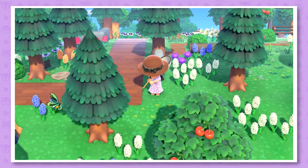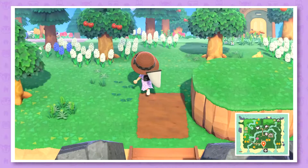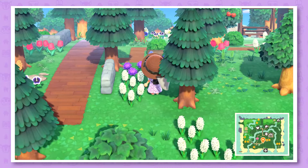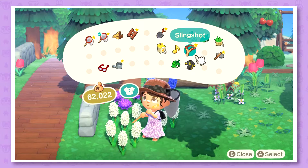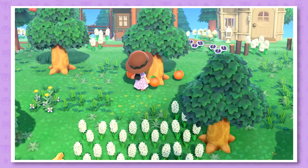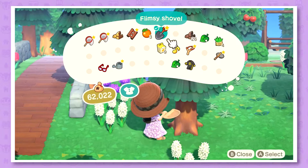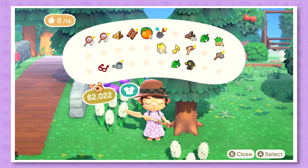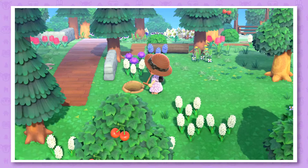I thought I could make the path go this way and then down here to the airport. I'm not quite sure if I like that — I have to move the tree first. I have a present from Shari that I didn't open, and it's a tool card, which is pretty interesting. So let's get some fruit so we can move the tree. I'll eat an orange and dig out that tree and also the flower.